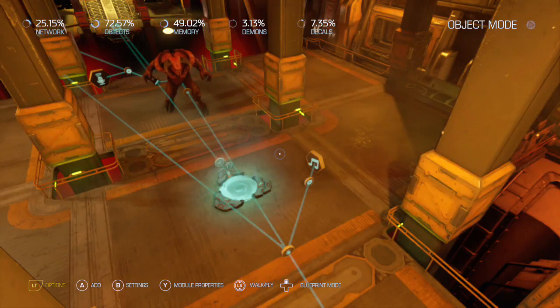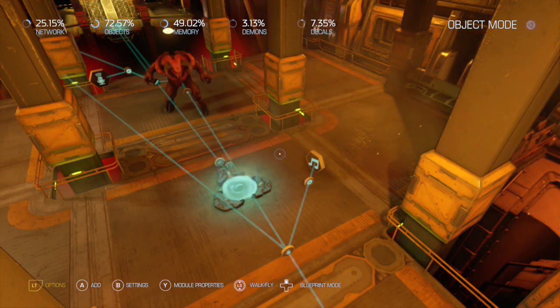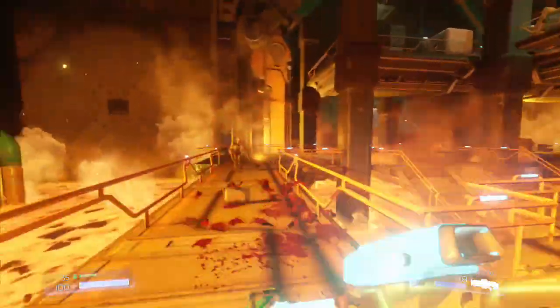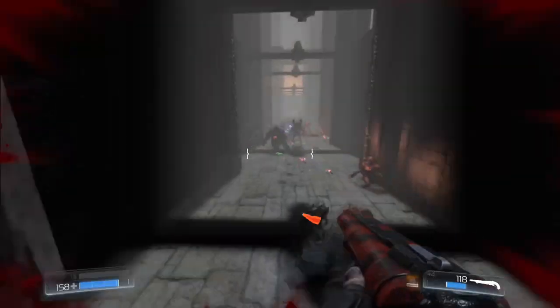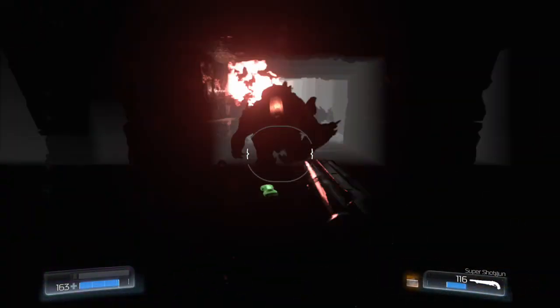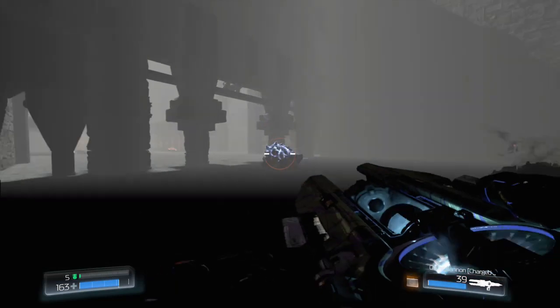So the technical team at id delivered a mapping tool that's so easy to pick up, anybody could build their own campaign in a matter of hours. It gave players complete control over the game and made way for some truly amazing creations. However, all through its lifespan, it was overlooked next to its contemporaries, and nowadays it's a ghost town. You're lucky to find anybody playing it. That map editor was Doom Snap Map.